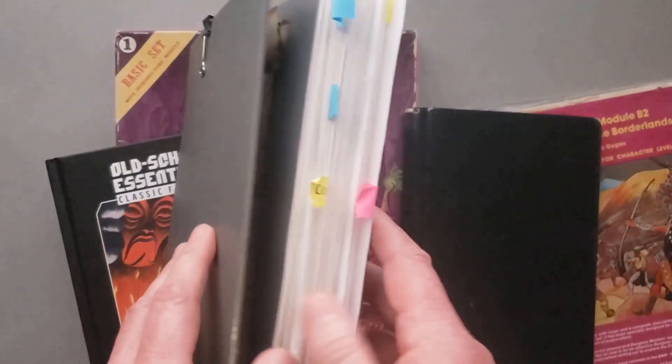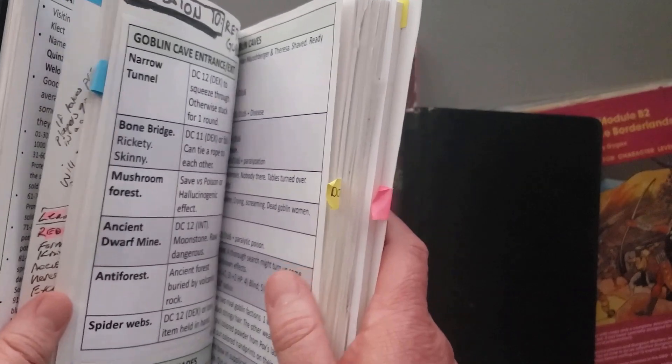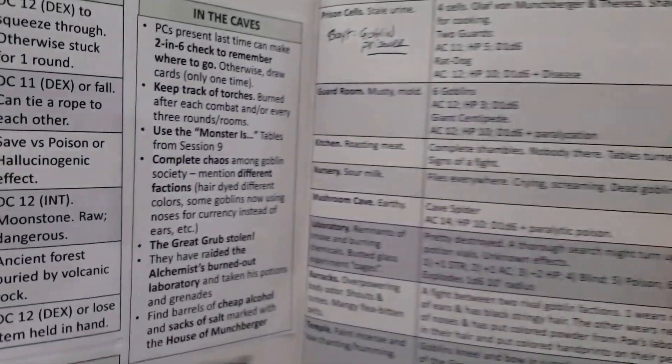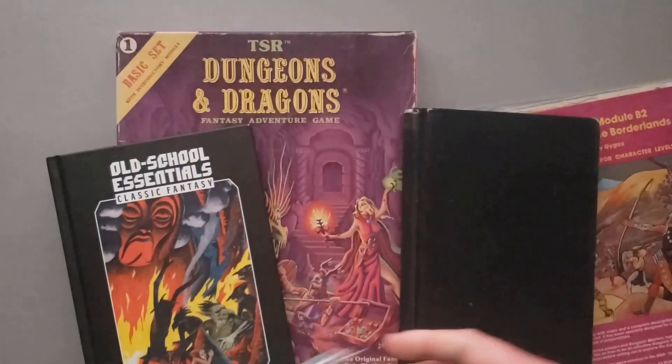That's kind of how I do my notes. I got tired of handwriting since my writing is horrible, so I started typing things out and pasting them into my book. This is much easier to run at the table than trying to read my chicken scratch notes.